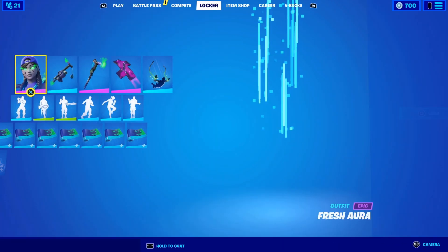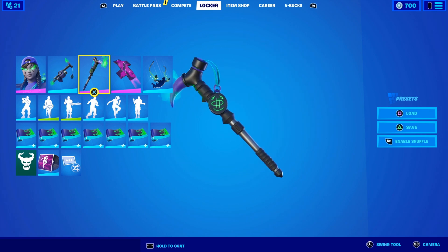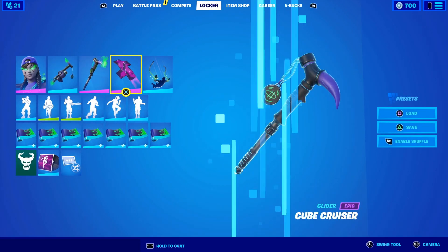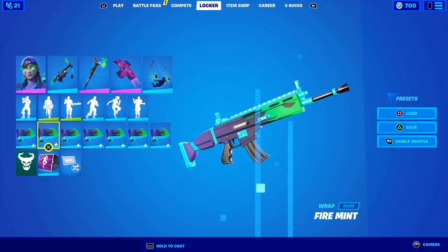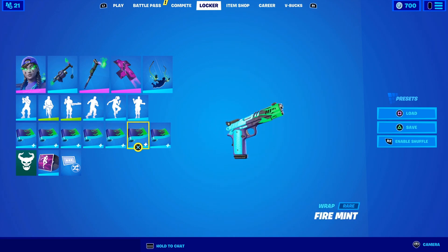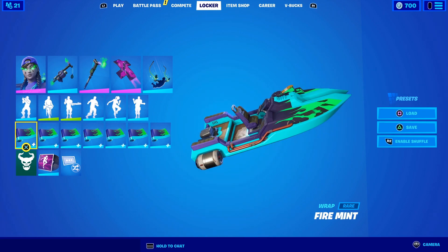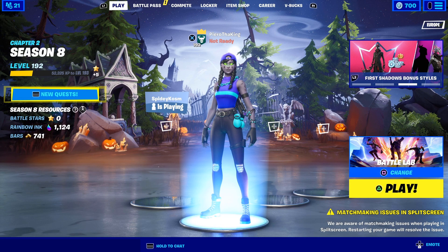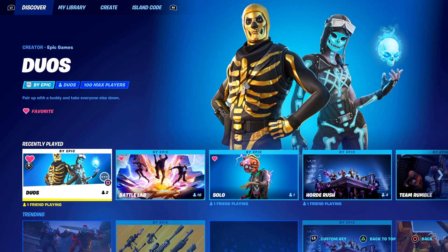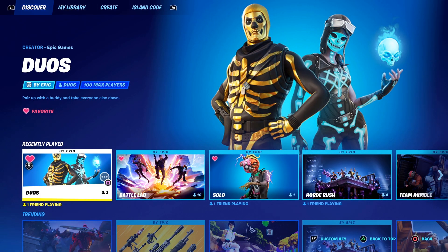We're going to start with Fresh Aura. She comes with a Minty Mountaineer back bling, which then goes into her backpack. Also, this pack includes the Fire Mint wrap, which is one of my new favorite wraps, because I love green and I love flames. This pack also comes with 1000 V-Bucks. So I'm going to be jumping right in and showing you some gameplay of her, and then we will switch to the other ones.